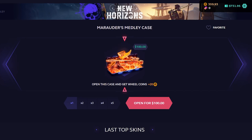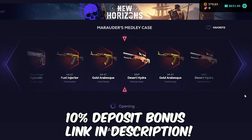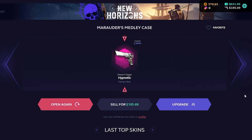Ladies and gentlemen, today we are back on Skin Club. We're starting it off with a new hundred dollar case. We've got 730 bucks to play with. As always, 10% deposit bonus if you guys want to check out Skin Club for yourselves. Let's start it off with a juicer — that's got to be above 100, right? Surely... 185, baby!